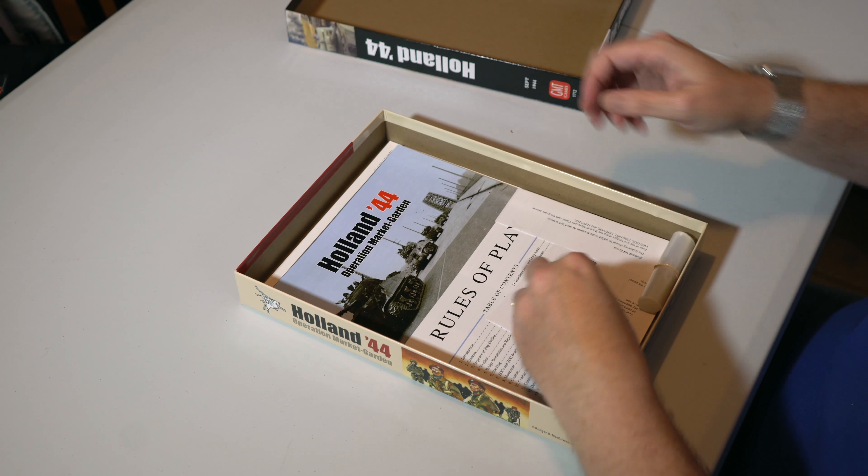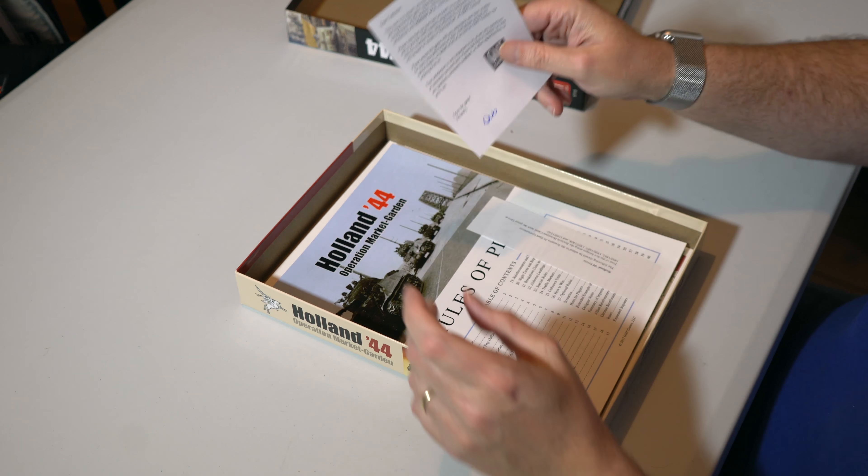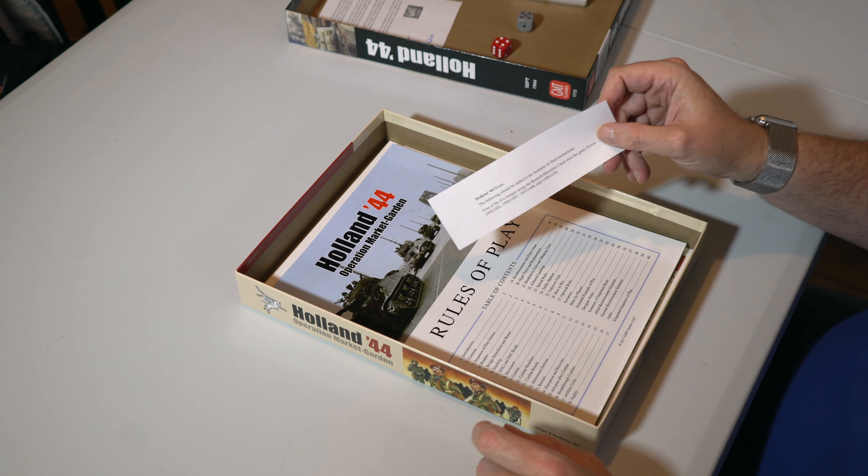The first thing we find is a couple of dice — D6 — and bags, a note from GMT about the packing, and unfortunately one of the first things you'll find is a bit of errata.